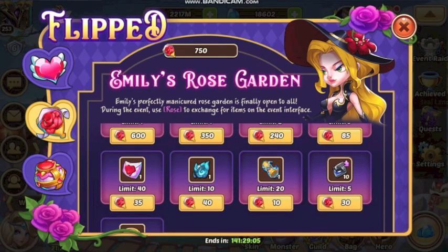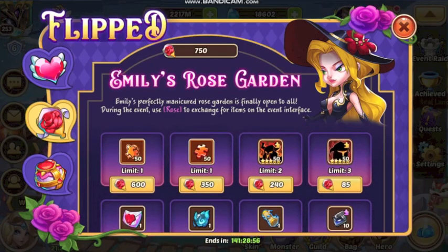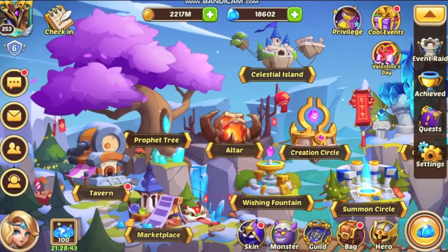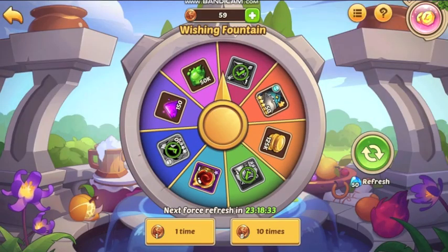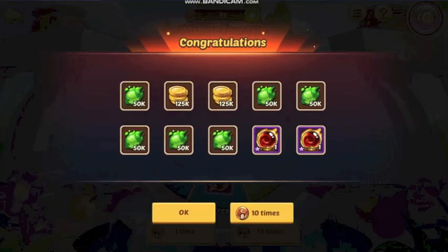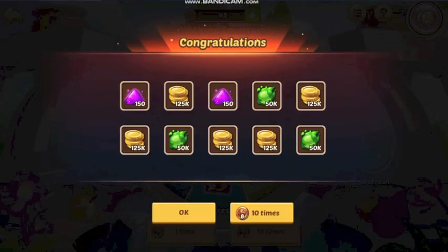Here are what the Roses can be used for. Mostly go for the middle row. I don't even really know if I would go for the Skin Shards. The top row kind of seems expensive. The Romantic Oath seems worth it — twenty bucks really isn't that much. But a hundred dollars? I don't think I would ever spend that much in one go on this game.